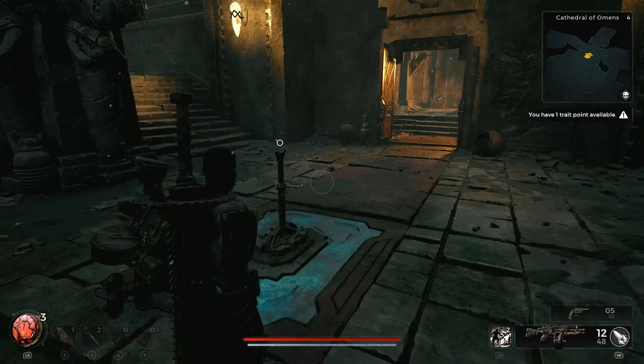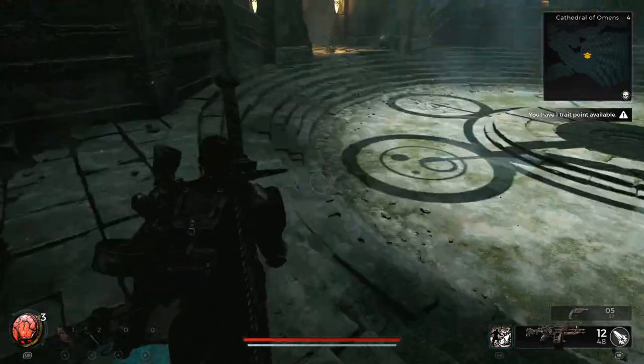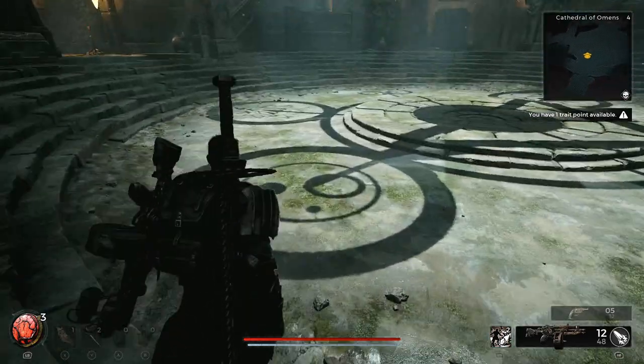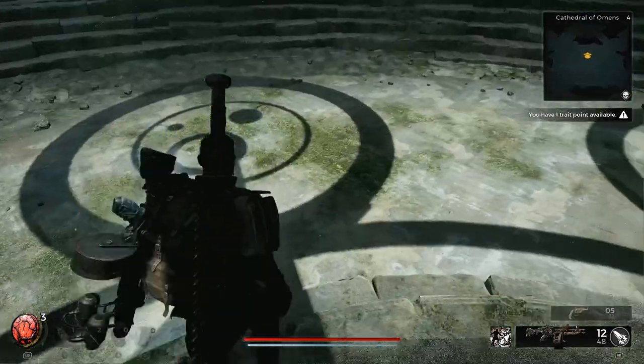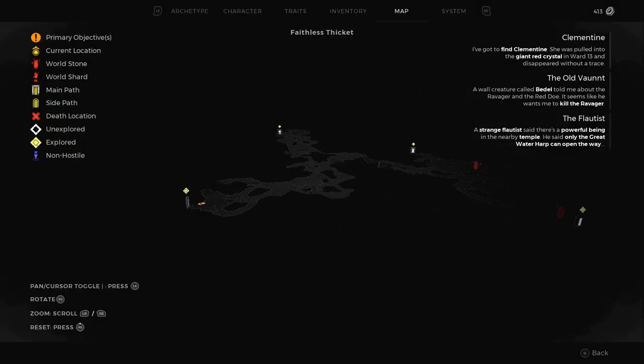Hey guys and welcome to this video on how to solve this puzzle in the Cathedral of Omens in Remnant 2. This is located in the Faithless Thicket area in Yasha and it has its own fast travel checkpoint, so you can travel there if you unlock the checkpoint.